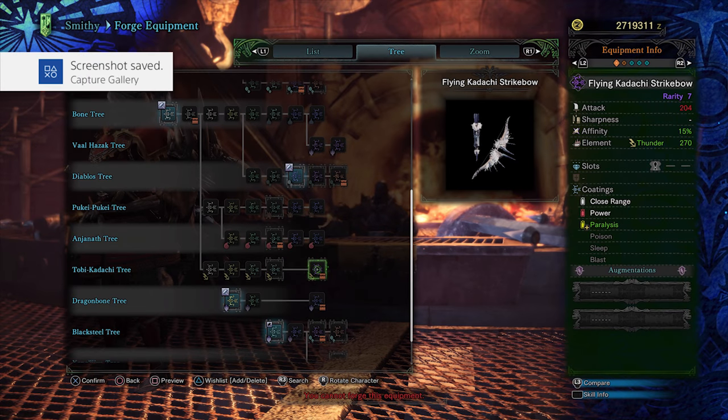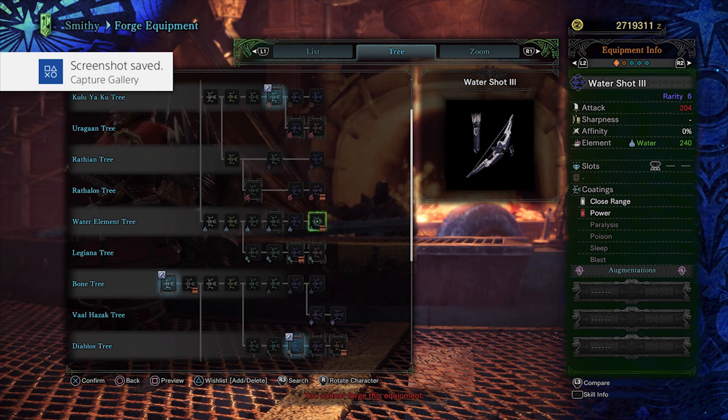Starting in low rank, the Tobikodachi tree for a thunder bow is excellent. Not only does it have good raw and decent element, but it also has affinity and boosted paralysis coats that apply status 50% faster than regular paralysis coats. It's a really well-rounded bow you can use for most of the game. Use this bow against Pukei-Pukei, Tzitzi-Ya-Ku, Tobi-Kadachi, Legiana, Dodogama, Bazelgeuse, Kushala, and Nergigante. The water element tree is pretty much your only option for water, so go ahead and take it. It's a good element to use on Anjanath, Barroth, Tobi-Kadachi, Great Girros, Lavasioth, Odogaron, and Teostra. You can make this bow before you actually fight Anjanath, so I recommend you do so.